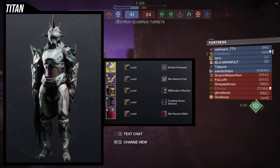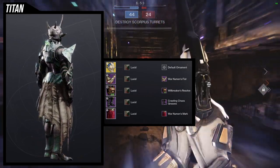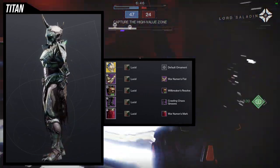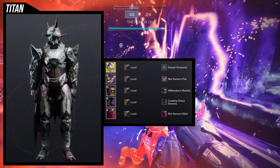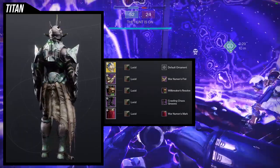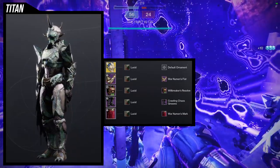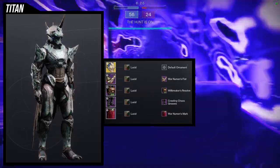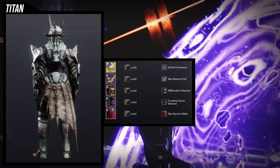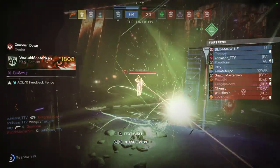I definitely think the arms look amazing with everything else. Will Breaker's Resolve looks amazing, Crawling Chaos Grief is what we're using for the spider set piece, and War Newman's Mark rounds it out — so two pieces from Oryx and one from Crota. It gives this great night look while the helmet and boots give it that bug, arachnid feel. The shader Lucid works amazingly with hive-themed pieces. This might be my favorite set overall.